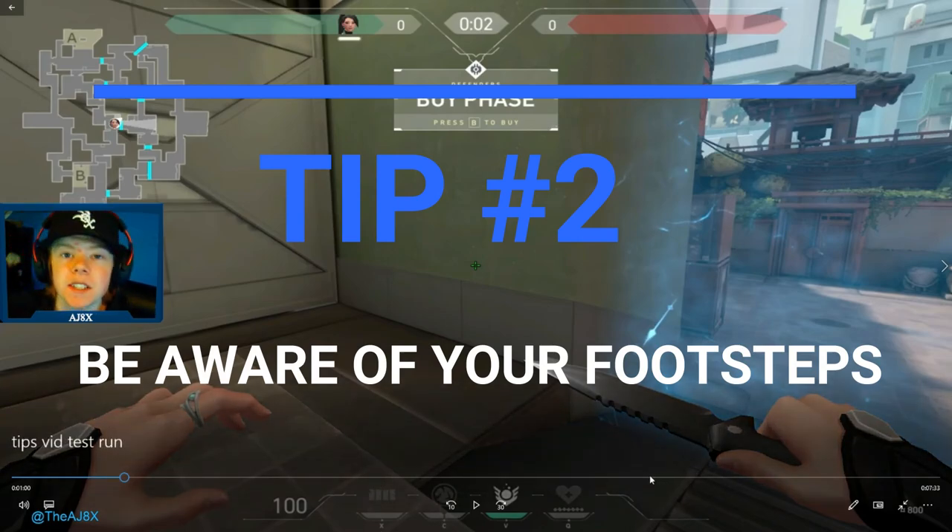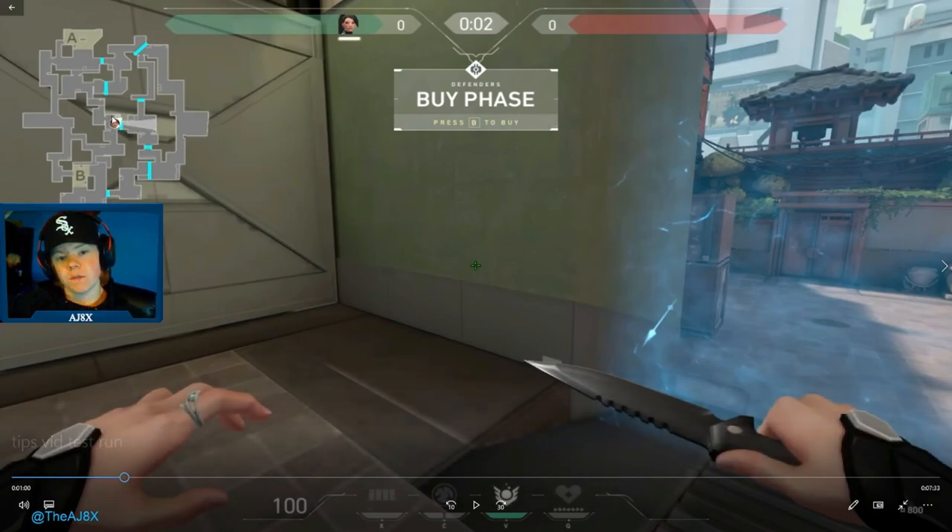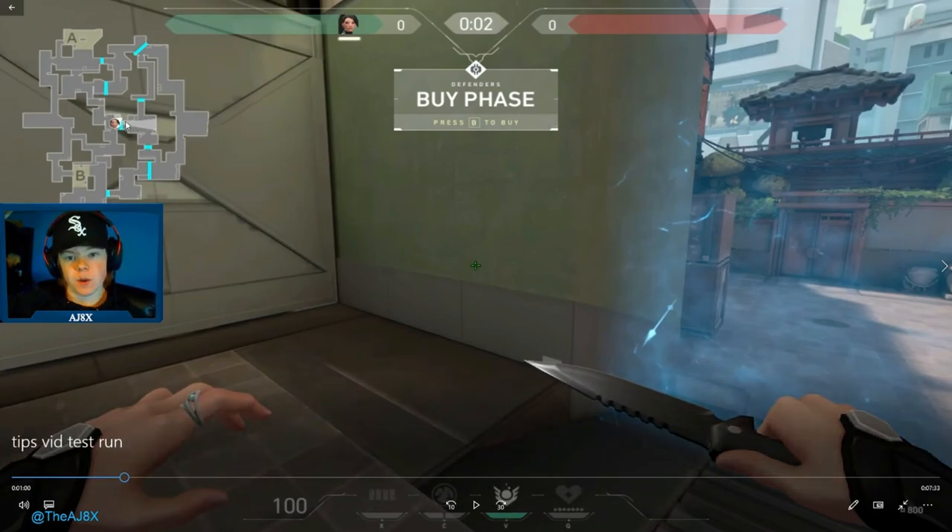Tip number two: you got to be conscious of your footsteps. They're very loud in this game and it'll give away your position very quickly. In this clip I'm about to play, you'll see when my character moves, a circle will show up around them on the mini map up here. That's actually how far away your enemies can hear your footsteps, and you'll see that it's very big.